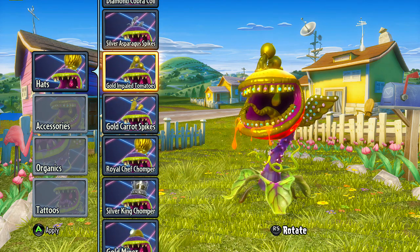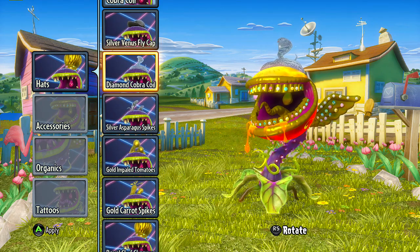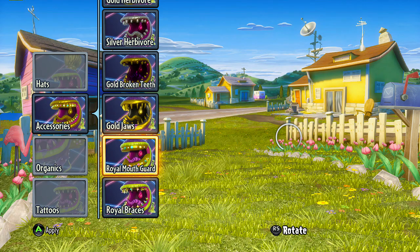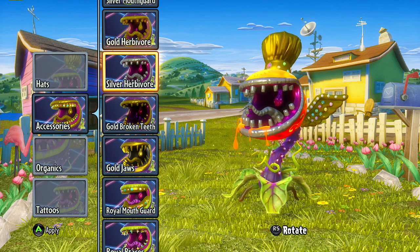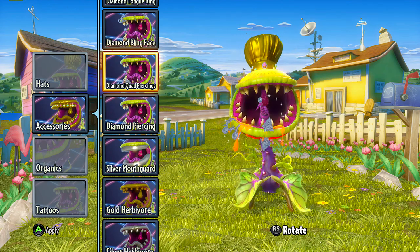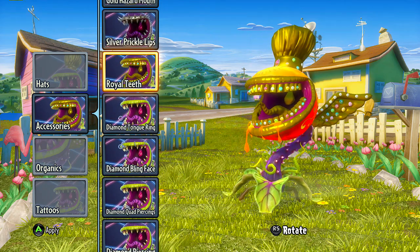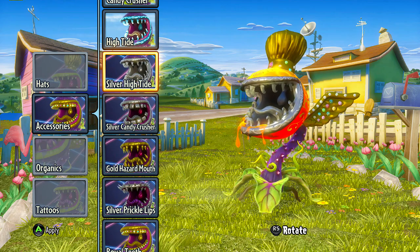Gold carrot spikes, some tomatoes, impaled for no apparent reason, the asparagus spikes, diamond cobra coil — that one's also pretty sick — silver venus flytrap. Moving on to accessories: some royal braces, royal mouth guard if you really feel like you need a mouth guard, gold jaws. I'm not sure why they're giving you gold broken teeth — seems like why would you make your broken teeth gold? There's our herbivore, silver mouth guard, the diamond piercing, the diamond quad piercings, the diamond bling face, the tongue ring, some royal teeth, the prickle lips, the gold hazard mouth, the candy crusher, and the high tide — yeah, living the high life.